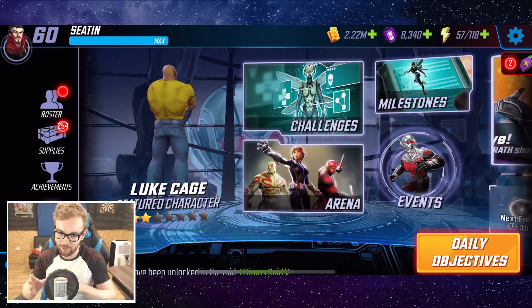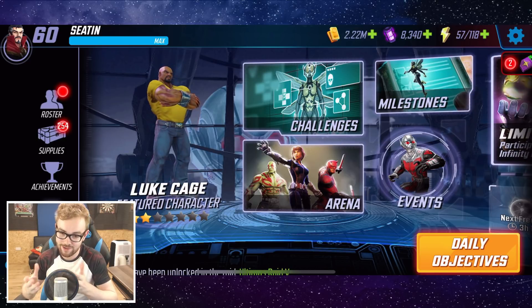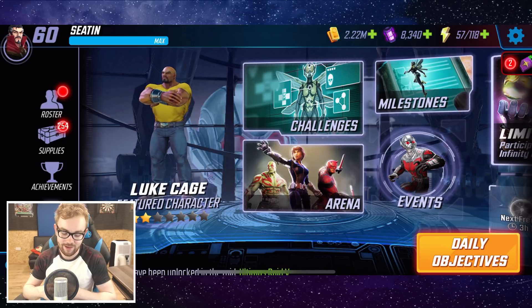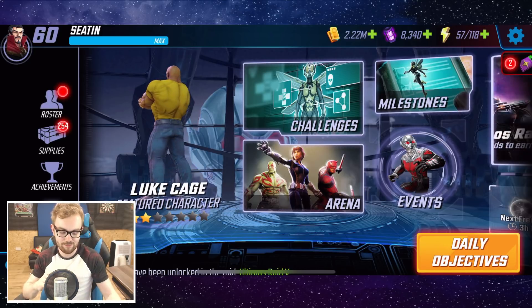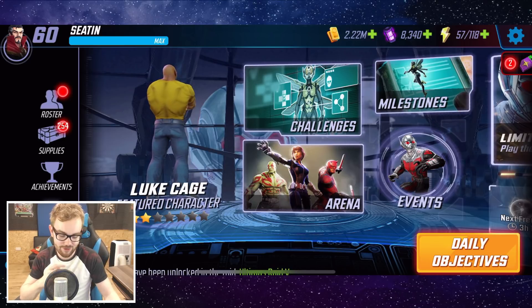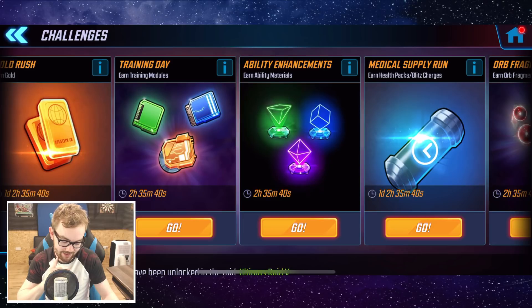Now some of these I've already done the gold and also medical supply run on the channel already, but I'll do a run at each one of those at the end of the video. However, some of these we haven't done ever before, and some of them I did yesterday as well, and we've got some very, very cool stuff to share. But I think we're going to start with the two that I haven't actually attempted on tier 9 yet, which is the ability enhancements and also training day.